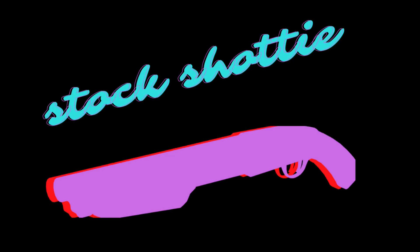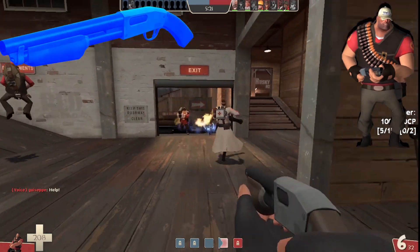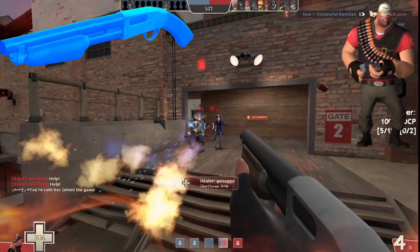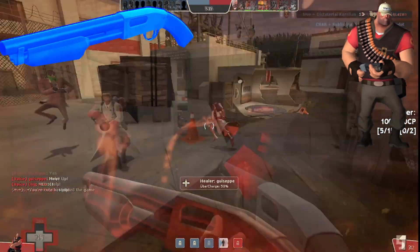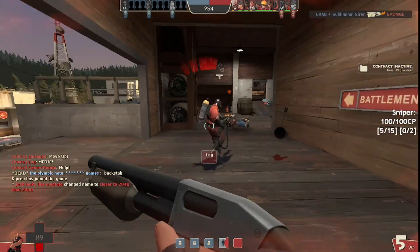The stock shotgun — well, it's stock but it's faster, holsters faster, and sure it doesn't deal 30% more damage but it can dish out damage much better than the Bolshakov Bomber, and it's also a pretty utilitarian weapon for fat scout.